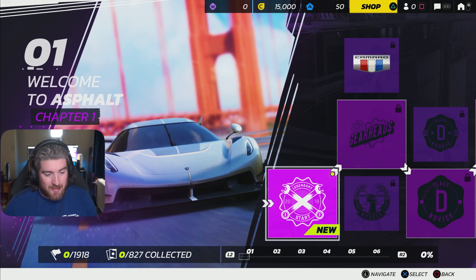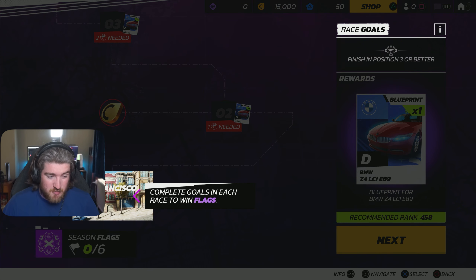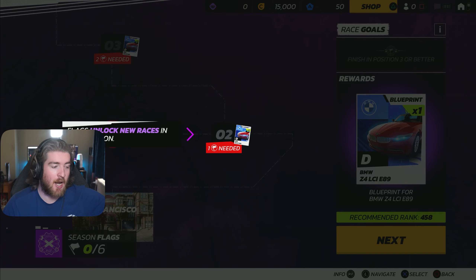If you want to see more, you can drop a like and let me know in the comments. Legendary start. Welcome to Asphalt Chapter 1. We just unlocked a Mitsubishi Lancer. We need to complete goals in each race to win flags, and then we use those flags to, I assume, unlock new races.